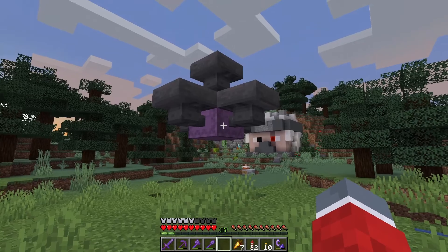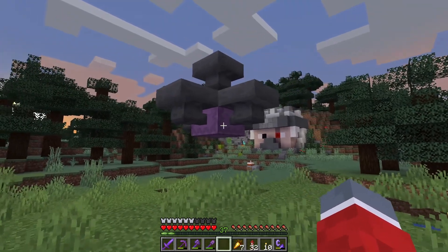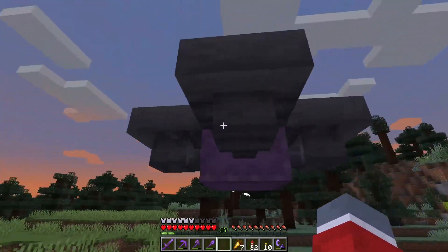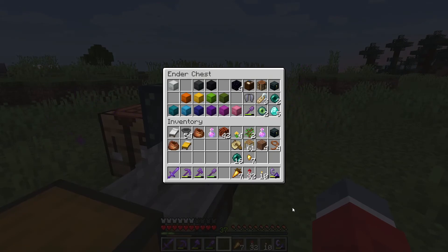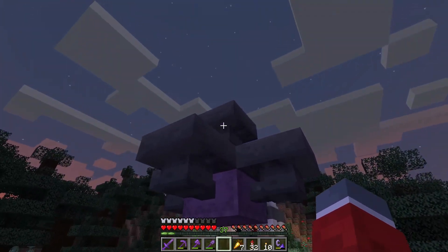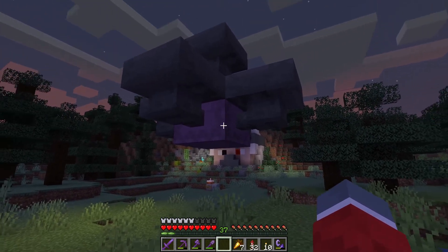I don't know how many of you are familiar with the ender sorter — it's more of a concept than an actual storage unit. Basically we have five hoppers pointing into a shulker box and an ender chest with 16 different colored shulker boxes for 16 different dyes in the game. So we want to have 16 modules of this thing. The idea is that the five hoppers with five items in each will be able to refill our shulker boxes on demand.